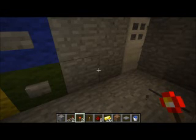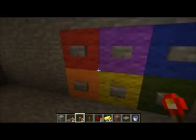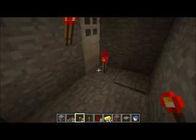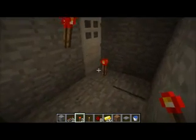Hello Minecraft fans and redstone experts. Today I'm going to share with you a sort of novelty combination lock. There are six buttons in all, and I've color coded them nicely. As you can see, no one can open the door simply by powering it with redstone.